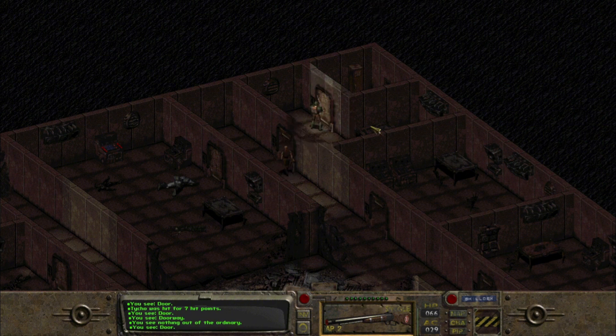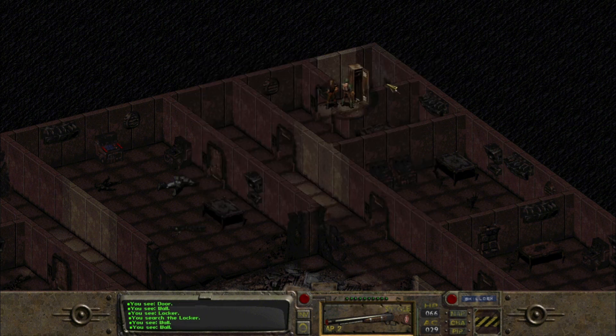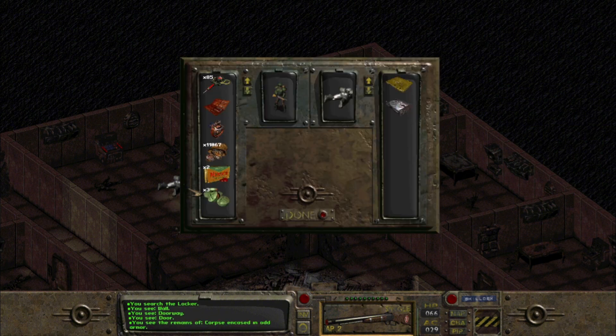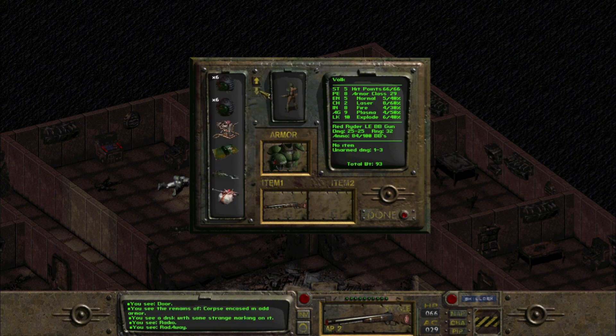Tycho walked into a mine, which is unfortunate, but he seems to be alright. There is a whole bunch of items — I'm just going to take the book because that can be used later to read through and gain some skills. There's a rifle there that we don't need. Up here is a corpse encased in odd armor and he has a pass card and a holodisk.